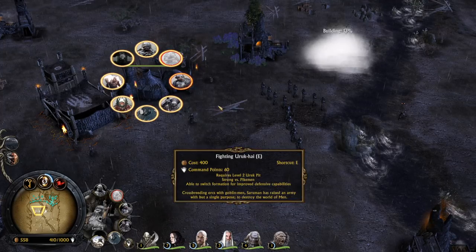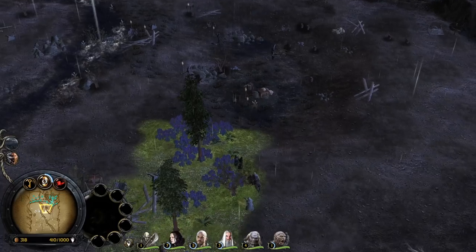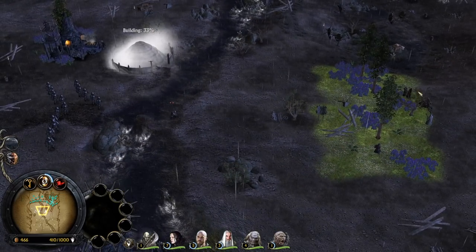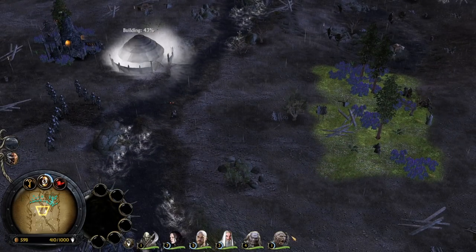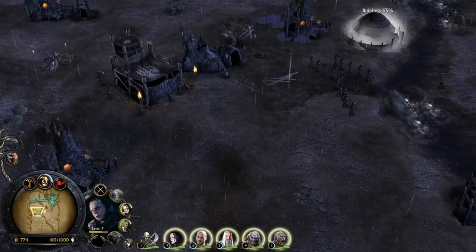As you can see our money is not looking that great — let's recruit some Uruk-Hai, the fighting Uruk-Hai, for the melee units in the front line. We will also definitely need some crossbowmen to keep distance and shoot from a safe range.